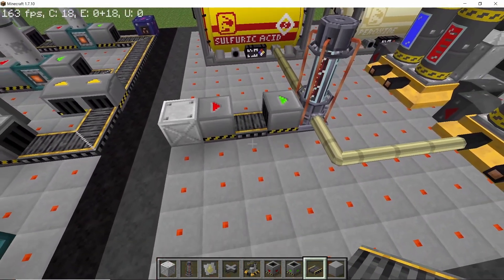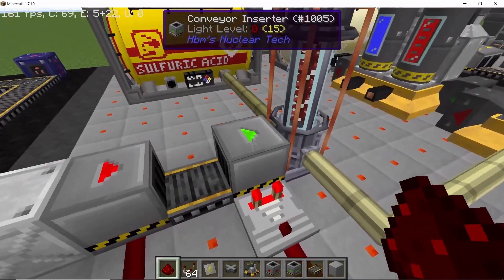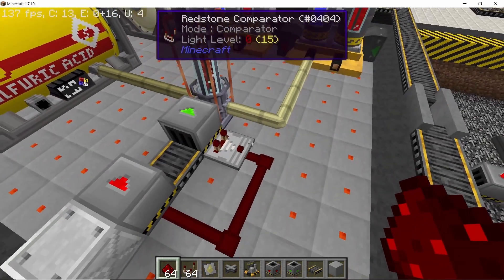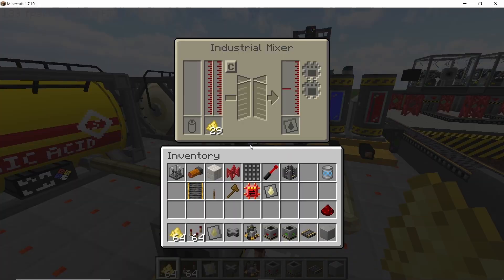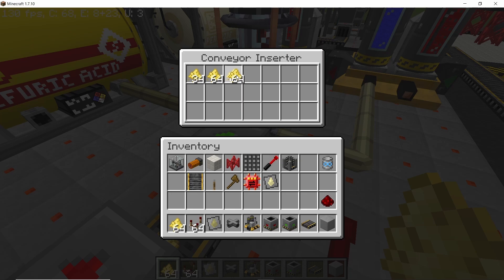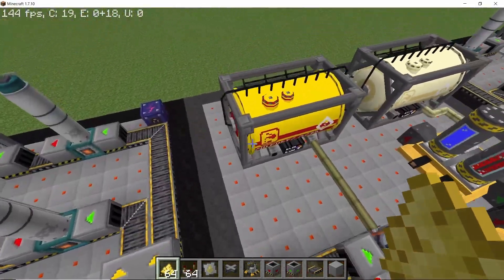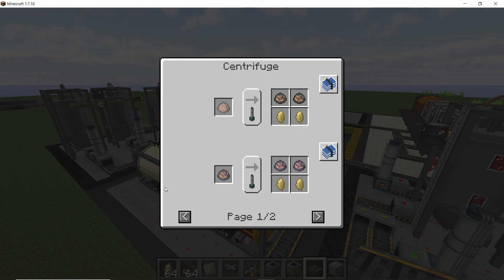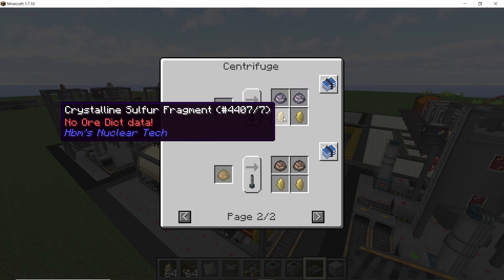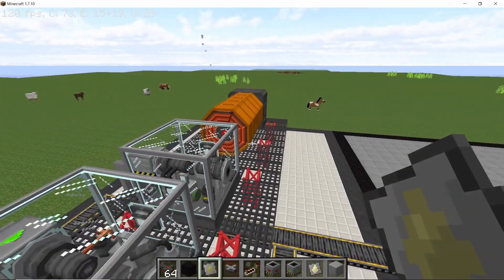Once you set the output of the mixer it's automatically gonna set its input. For the input you can have a crate with an ejector, a single conveyor, and an inserter in the middle. To control this whole thing you can have a comparator signal out of the inserter going back into the ejector. If there are enough items in the inserter it'll send a strong enough signal to the ejector, and as long as the ejector is getting a signal it won't feed any sulfur to the inserter. You can have a separate sulfur line going inside the crate. By the way, sulfur can be produced in infinite amounts using copper or iron bedrock deposits.